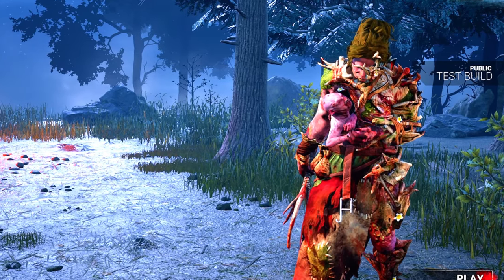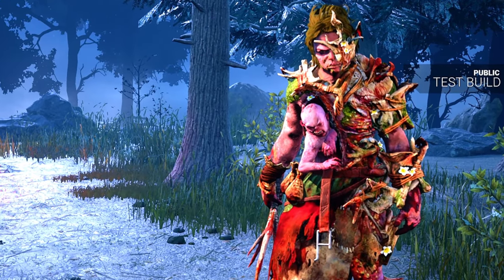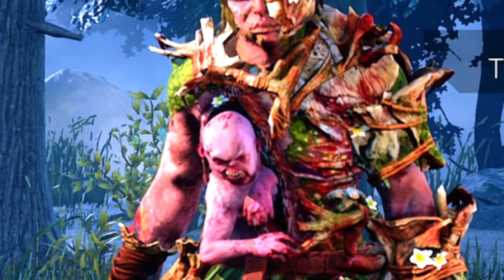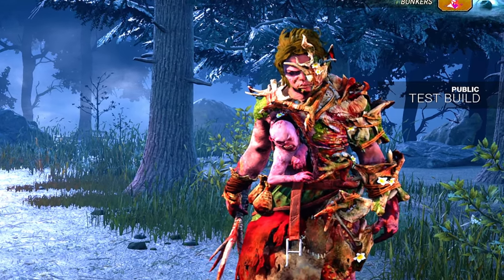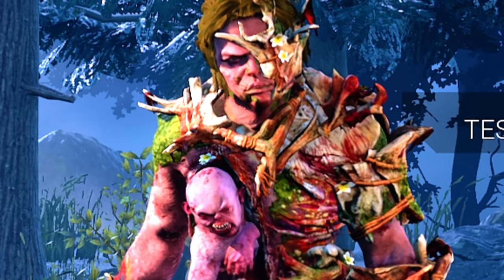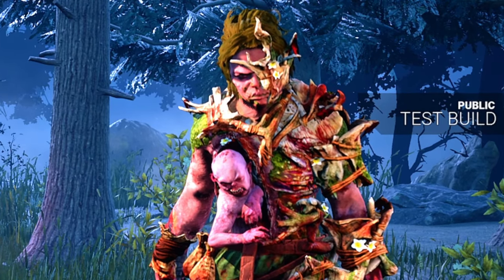I wouldn't say I'm going into this completely blind. The DBD Twitter community absolutely exploded today about how overpowered this change for Twins is — Twins is like the best killer in the game now and all that. I know the devs are trying to steer the Twins away from being a slugging type of killer, but respectfully some of these changes just make absolutely no sense. People are still going to slug using the 10% speed boost on Charlotte after you down somebody with Victor. It's as simple as that. But hey, I haven't tried new Twins yet so I'm not gonna hate. I hope you enjoy the video.